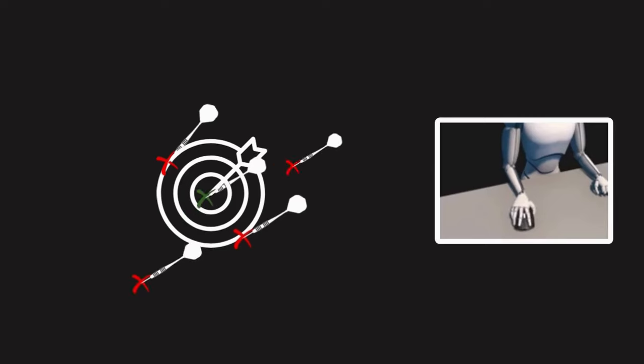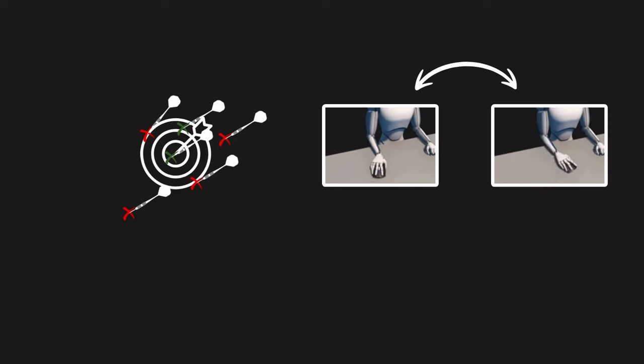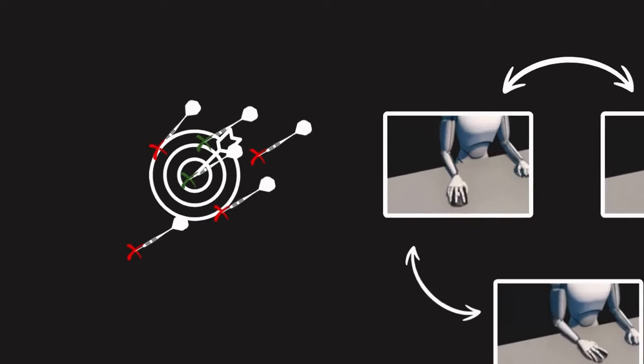Sometimes we try to repeat the exact same motion, and even though it feels the same, the results are not — and doing it several times in a row doesn't change this either. However, if we encourage ourselves to intentionally change every repetition slightly, we recognize the difference and we are able to learn faster, according to this theory.